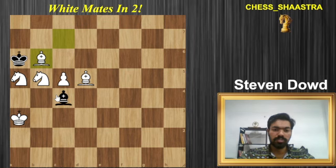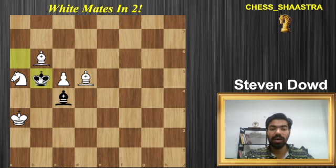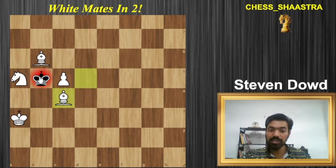The question is: what happens if the king captures the knight? Then there is no knight c7. But the problem is now we have another checkmate with bishop takes on c4. You can see how beautifully this bishop holds the knight and the pawn, and the rest is done — bishop takes c4 is checkmate.